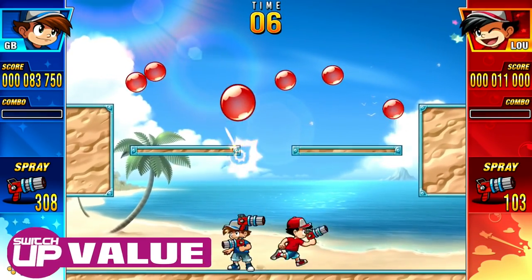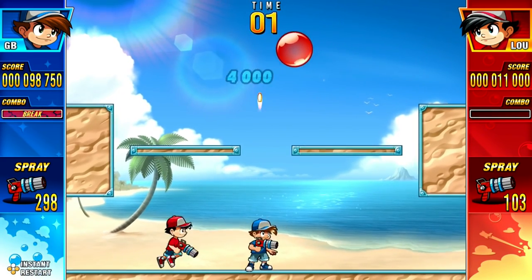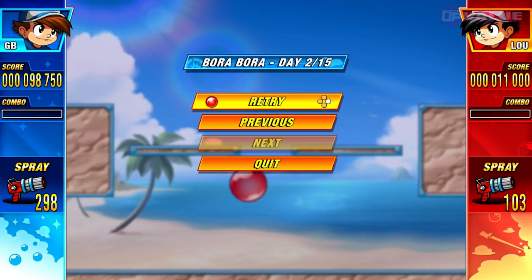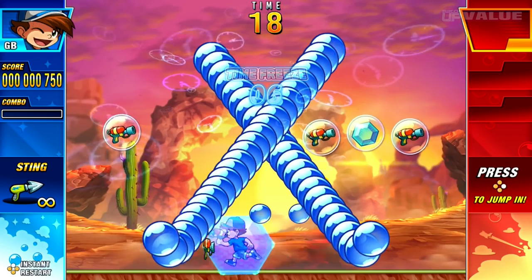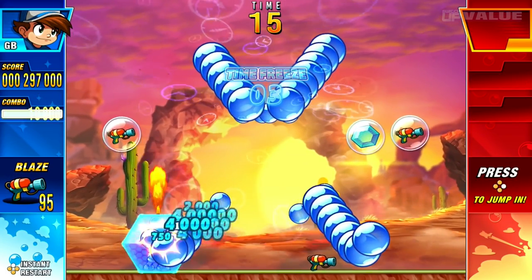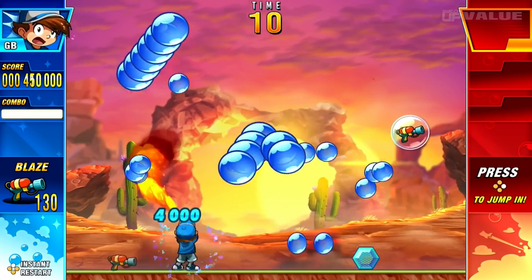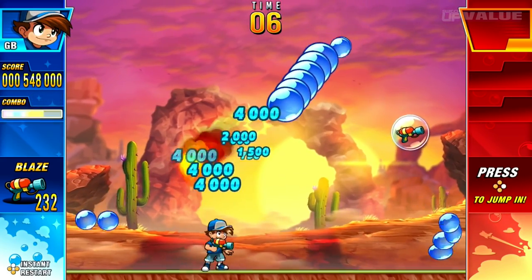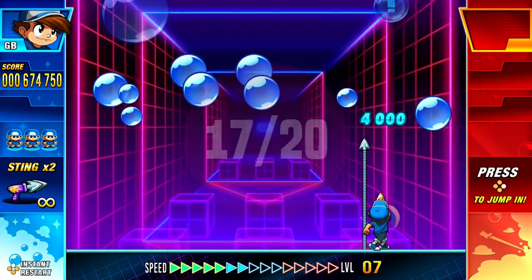Pang Adventures costs £8.99 or $9.99, and I think that this is a case of the price being extremely fair, as long as you know what you're signing up for. Tour mode will last you a good few hours, and the option to play with a second player makes this a lot of fun. A lot of the replay value will come from the high score chasing aspect of the game once the tour mode is finished. The online leaderboards in panic mode, as well as the separate score targets for single and multiplayer in tour mode, make this a very addicting part of the deal. Value gets 17 out of 20.